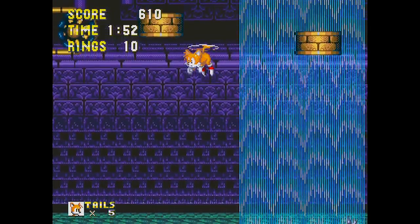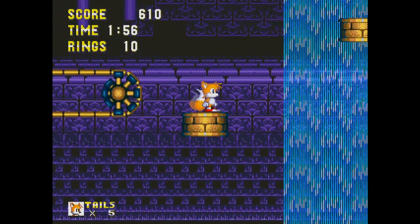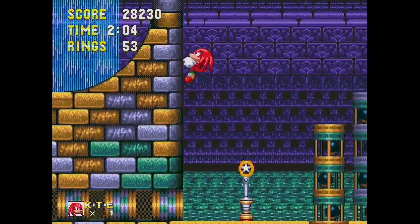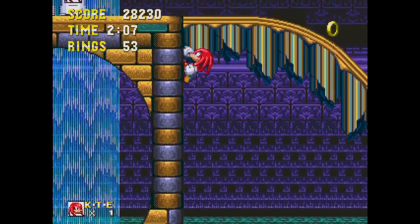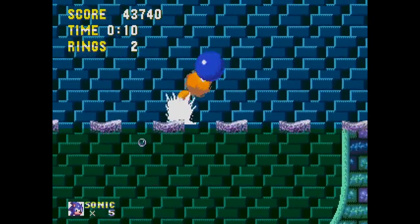Those nooks and crannies are extremely tricky to reach as Sonic. You can do it with Knuckles' glide too, but Tails has a way easier time — and you don't have to put up with Knuckles' baby jump.